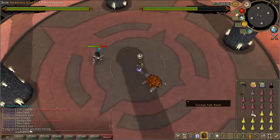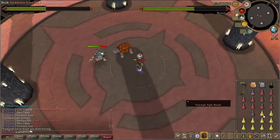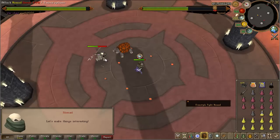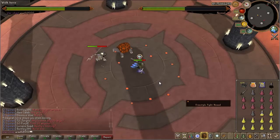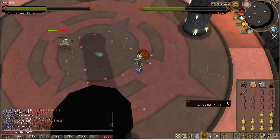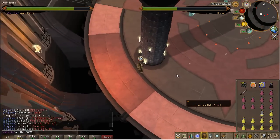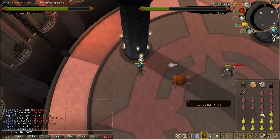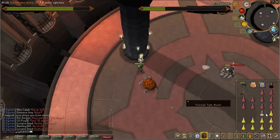In general, just keep your brews up, keep your health high, and make sure you just don't die — that's your primary concern. When I first was doing this, I did try using Void and never succeeded with it. The main reason is he simply deals more damage because Void has no damage absorption. I do not recommend using Void. I do recommend using Karil's, black dragonhide, Armadyl armor, or Pernix if you have it — basically just whatever you have.